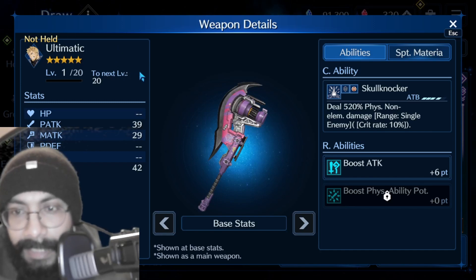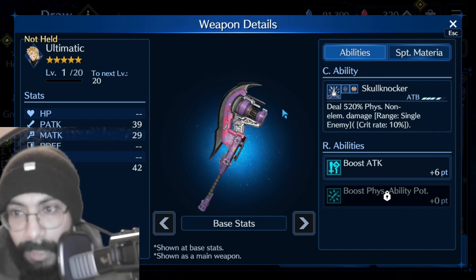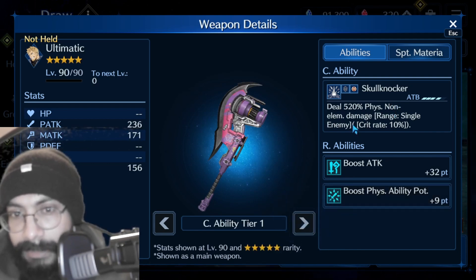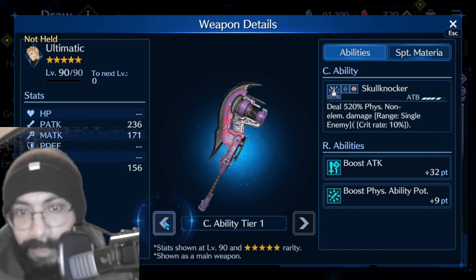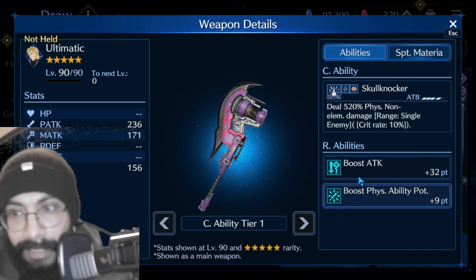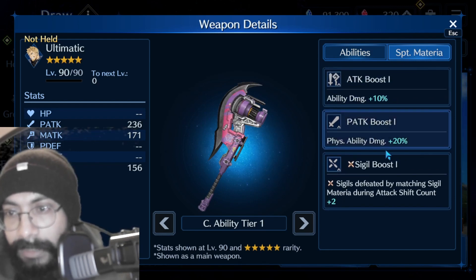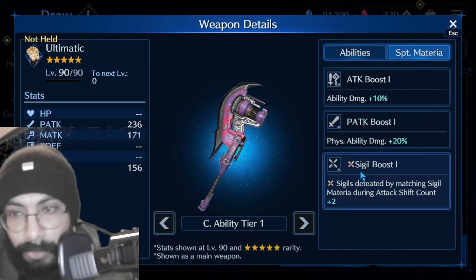Now briefly for Glenn's weapon — it's unfortunate Glenn still doesn't have another great costume to discuss, but this weapon itself is solid: 520 physical non-element damage. If you upgrade to level 90 the percentage stays the same, but upgrading further really grows that percentage. It also applies some critical rate. Most importantly, the R abilities include boost attack and boost physical ability potential, which is highly important for any physical damage dealer like Cloud. There is also a sigil boost material, the same sigil boost seen in the booster sword.